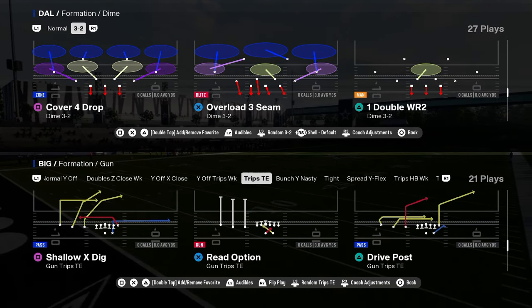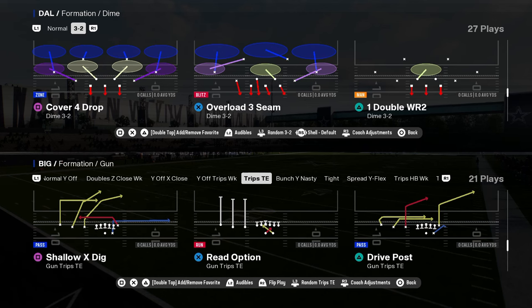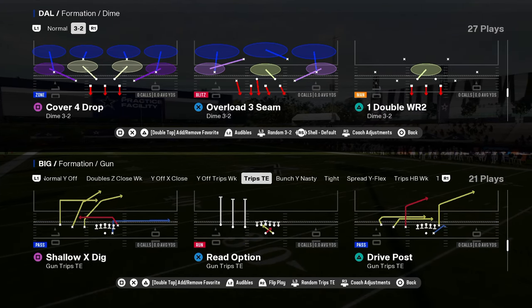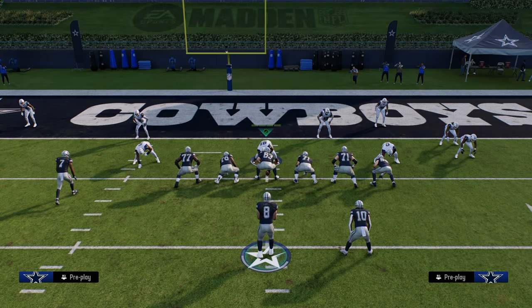This video I'm going to be going over the best red zone money play in all of Madden 25, and it is the Drive Post from Trips Tied In. This is in the Buffalo Bills offensive playbook and it is going to beat pretty much every coverage in the red zone.